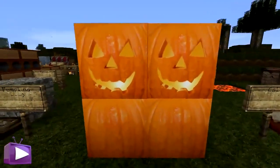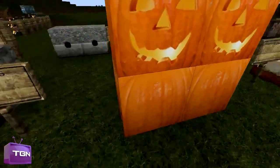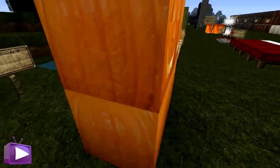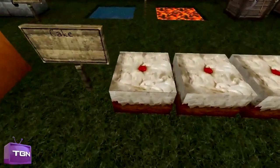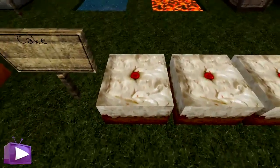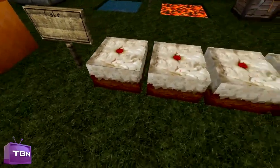We have pumpkins, which are kind of cool — it gives it that already-carved look and gives off a little bit of light, which is really nice. Here we have cake — you can clearly tell it's a lot more high res. Obviously if you're playing Minecraft you want to have cake. You can see the little cherry on top, the whipped cream going around, and the chocolatey fudge on the bottom.